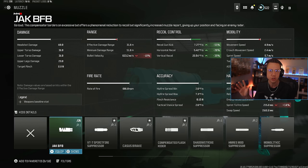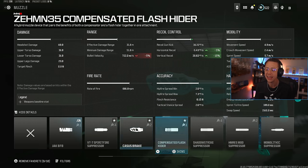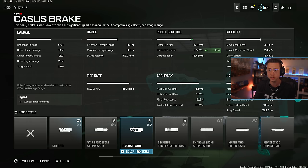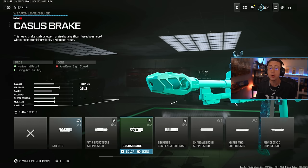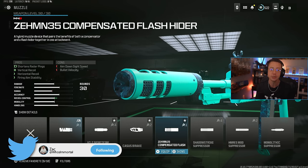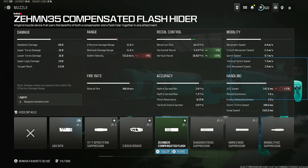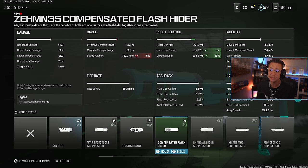In very situational niche instances it could be useful, but for the most part this is one you'd want to replace with an alternative like the two most popular compensators now — the Cassus Break and the Zem 35. The Cassus Break is important because horizontal recoil is much more difficult to predict than vertical, and it also helps with firing aim stability, making your gun more accurate over time with less RNG. The Zem 35 is great for close to mid-range, giving 15% vertical and 5% horizontal control with minimal cons — only 5% to ADS speed and 5% velocity decrease.